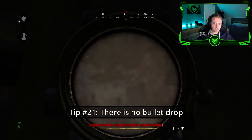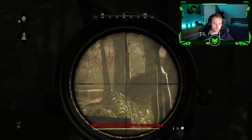Tip number twenty-one: There's actually no bullet drop — there's only bullet travel speed.